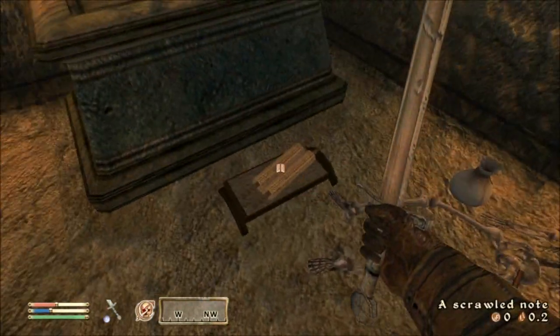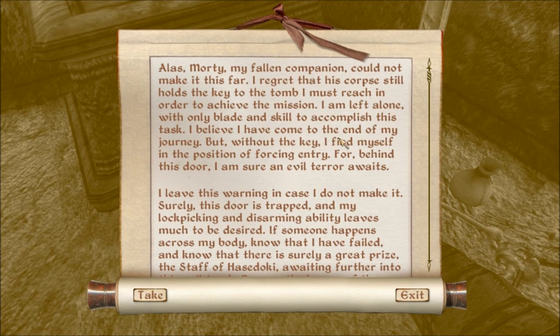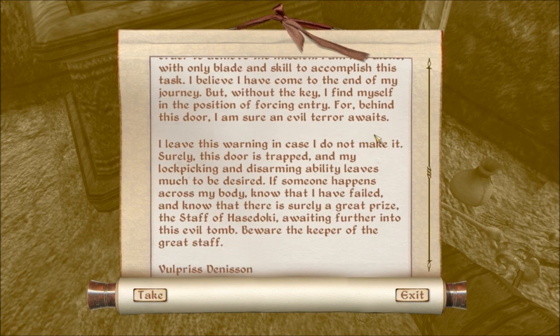Alright. Oh, hello. Scrawled note. Oh my god, it's a total text wall there, isn't it? Alright, let's see. 'Alas, Morty, my fallen companion could not make it this far. I regret that his corpse still holds the key to the tomb I must reach in order to achieve the mission. I am left alone with only blade and skill to accomplish this task. I believe I have covered it. I have come to the end of my journey. But, without the key, I find myself in the position of forcing entry. For, behind this door I am sure an evil terror—' Lovely. Evil terrors. Nice. As if that ghost wasn't difficult enough to deal with.